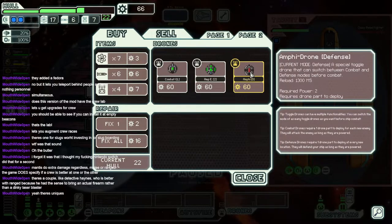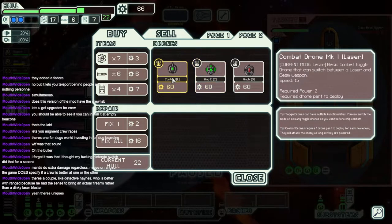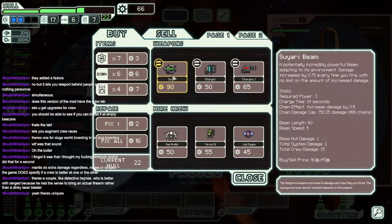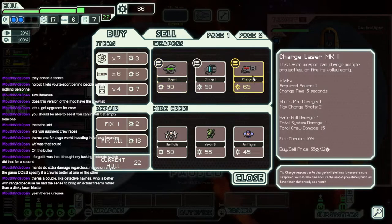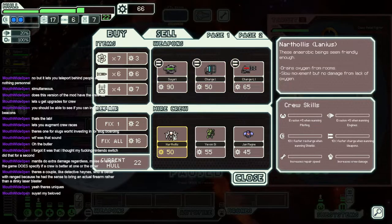Luck is not on your side today. A rebel ship has arrived and it's your duty to take care of them. They look pretty weak anyways. We can shop before we do that too. Ampy drone — a special toggle drone that exists between combat and defense mode. Amp energy standard drone that requires energy and projectiles; more power increases damage with speed. Amp drones can change their power level before combat. Suyari beam — eventually incredibly powerful beam adapting to its environment. Damage increases by 0.75 every time you fire, no limit to the increased damage. So that's just like an instant wind laser. I feel tempted to pick up another Mantis. Start breeding them out.